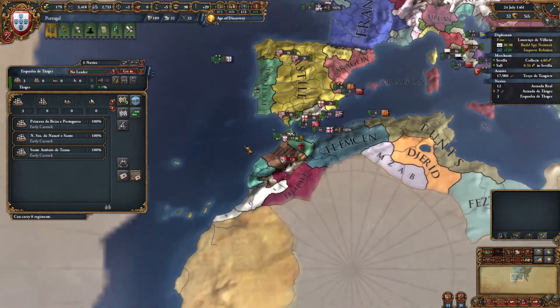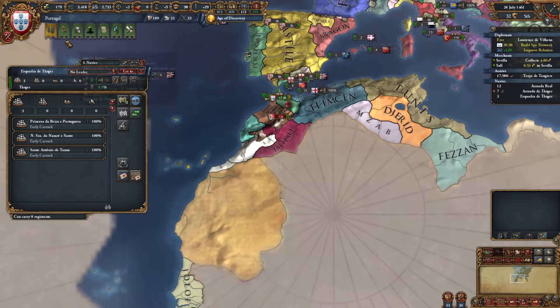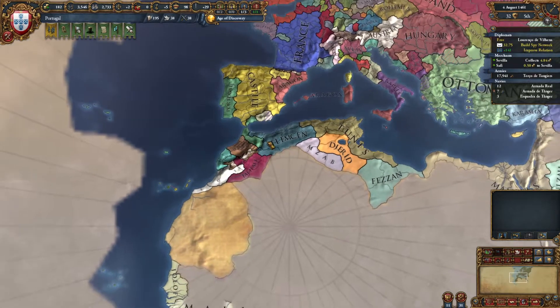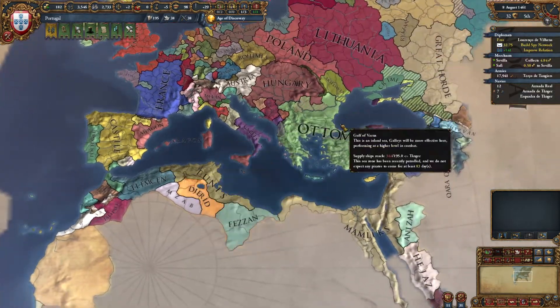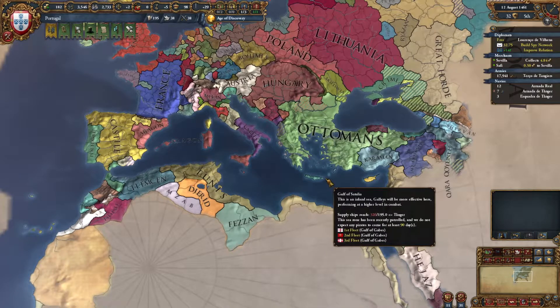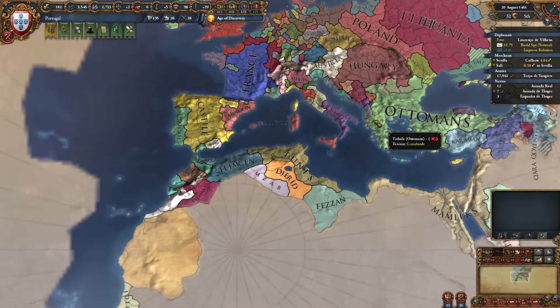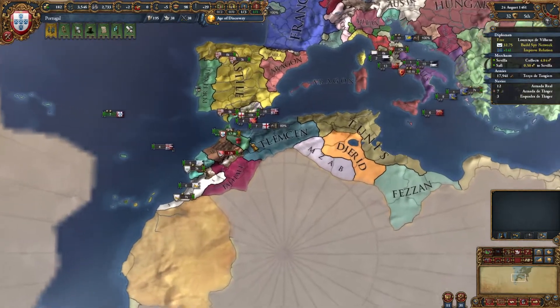These guys are pretty expensive — usually you just do three light ships. We're going to have to build up a little bit of diplomatic power in order to do that. We're just letting the game run. The Ottomans are at war and it looks like they're getting beat up a little bit, which is kind of interesting. I think the Ottomans will probably rally and win unless they're really weak.